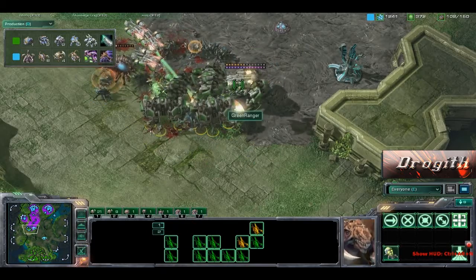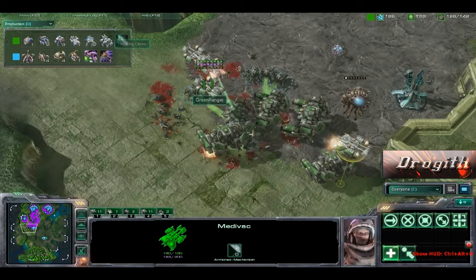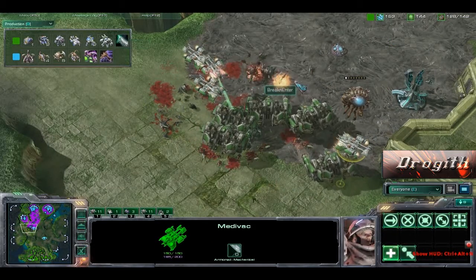One of the Thors went up, went down. Green Ranger — nothing happened. One of the Thors gets picked up before it dies. Very nice micromanagement by Green Ranger, and he is just absolutely destroying the Zerg army.